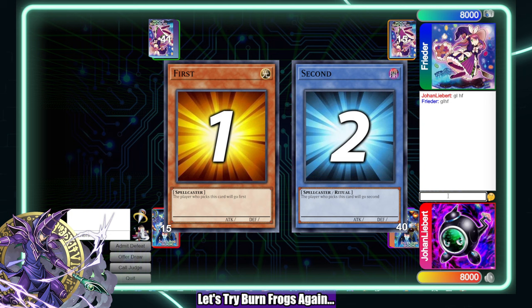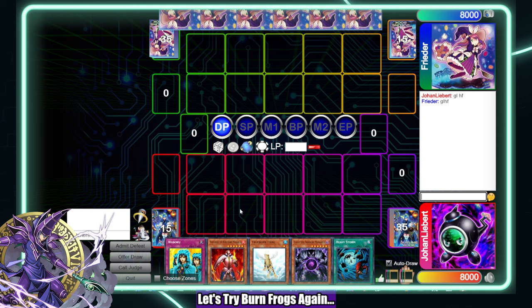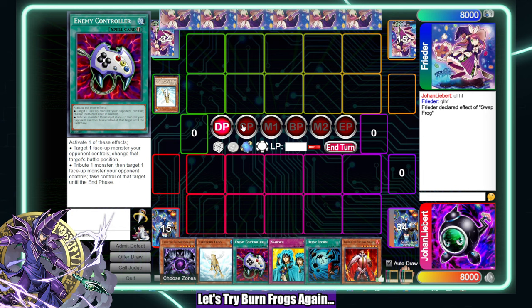We lost the die roll. Our hand is not bad but it's very reliant on Treeborn Frog. My opponent is also playing frogs. Because they did that, I'm a little scared to set my own Treeborn Frog because I don't want it to get hit and pretty much lose.